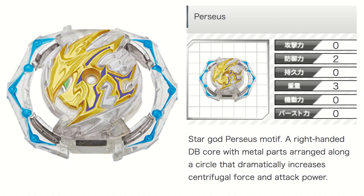Moving on — Perseus. We've already seen this before; I did a review on Dynamite Perseus, check it out. The metal distribution is outwards, so it's not really that good in terms of stamina. Since this is designed specifically for attack, it does make sense that they pair it with Savior. In that sense, yeah, it makes sense for why you would want to use Perseus.